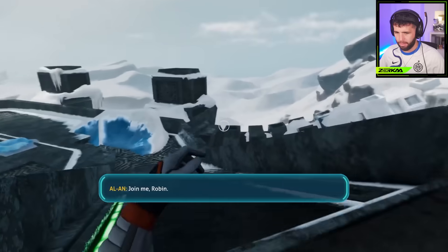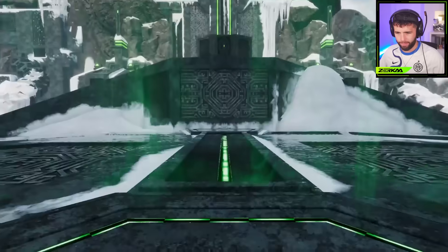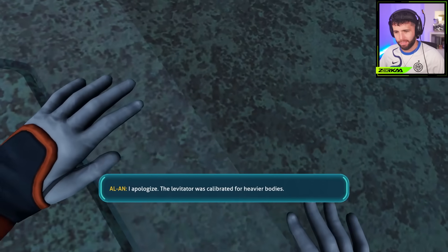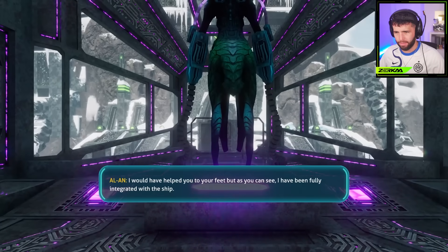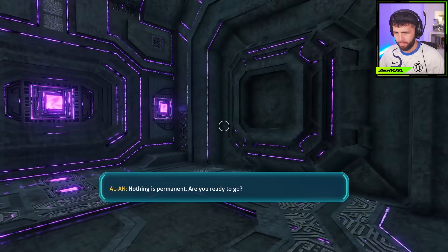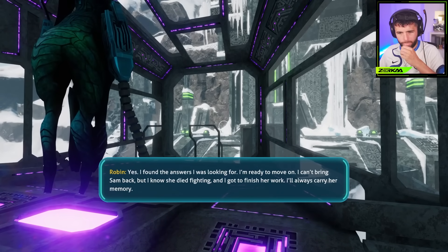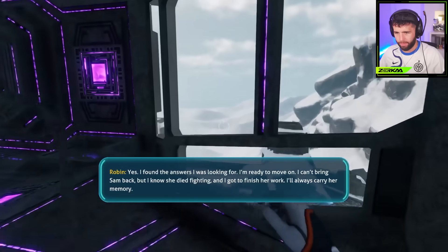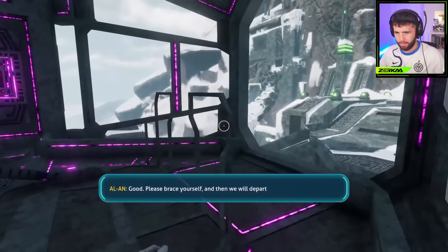Join me, Robin. Ow — slammed my head on the ceiling. I apologize. The levitator was calibrated for the Unitas. I would have helped you to your feet, but as you can see, I have been fully integrated with the ship. Is this permanent? Nothing is permanent. Are you ready to go? Yes. I found the answers I was looking for. I'm ready to move on. I can't bring Sam back, but I know she died fighting and I got to finish her work. I'll always carry her memory. Good. Please brace yourself and then we will depart.